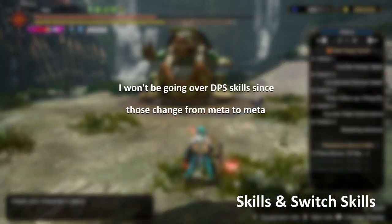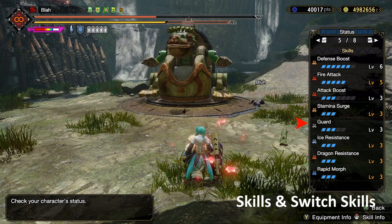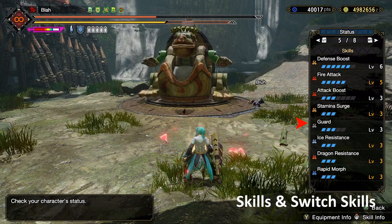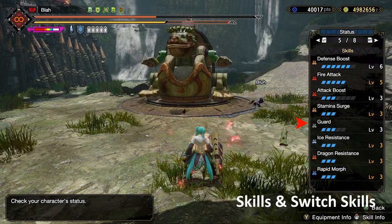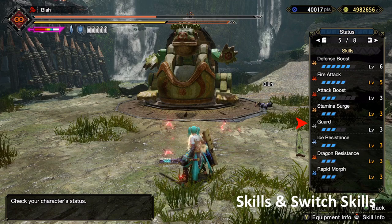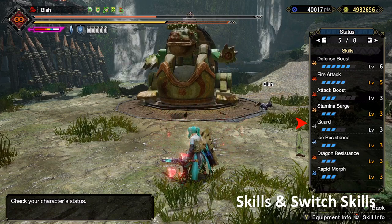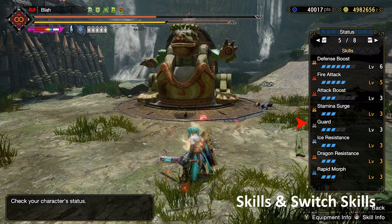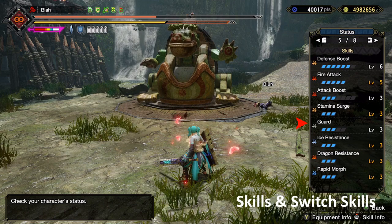Just a quick note on skills. If you're running SAD Spam, you should have at least some level of Guard. Guard 3 is kind of the standard, because with Guard 3 and a guard point, you should be able to guard most moves in the game and then retaliate with an SAD. Guard 5 can be a little bit excessive. There are a few moves where you need Guard 5 in order to retaliate with an SAD even with a guard point, but even for those, you might be better off just using Counter Peak Performance on the move or just avoiding it altogether. I would give Guard 3 a shot and then try to implement guard points into your gameplay if you're not already.